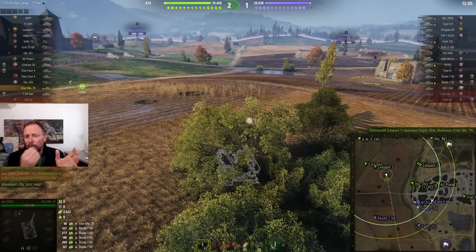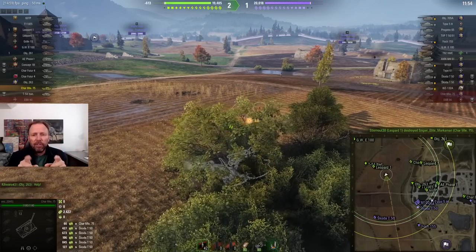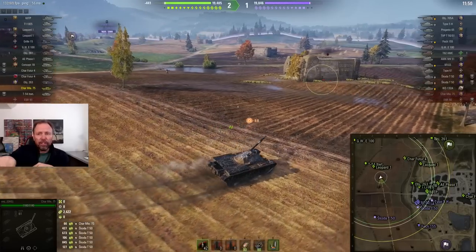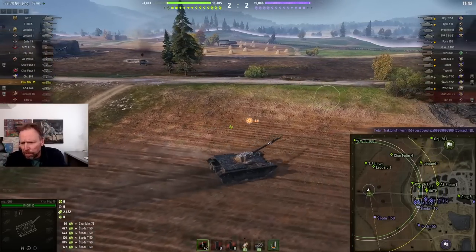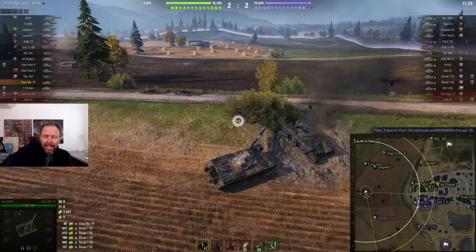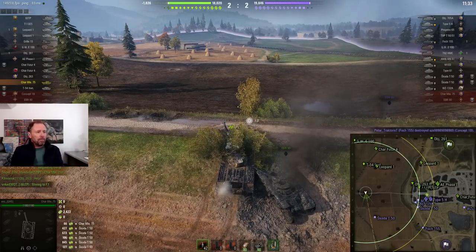Now he's doing something very smart here — he's gone to this bush but he's being very patient. You've got to know when to move up and when not to move up. He puts it in turbo and moves up because they killed the Char that could have counter-spotted him. Now he moves to position number two. He uses his turbo, hopes he doesn't get spotted by the Skoda, and moves to this position — which the dead wheeled vehicle went to too quickly and got counter-spotted.